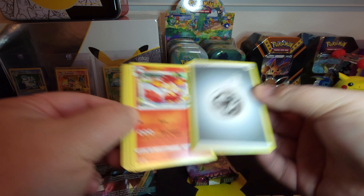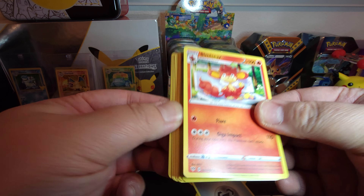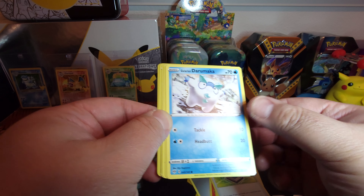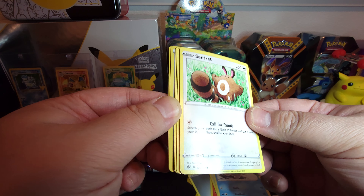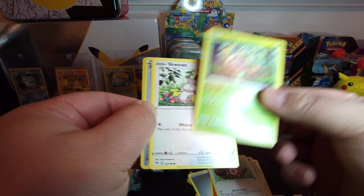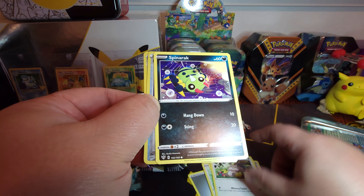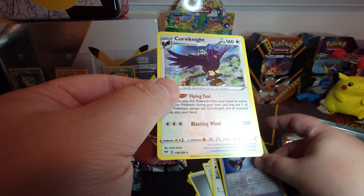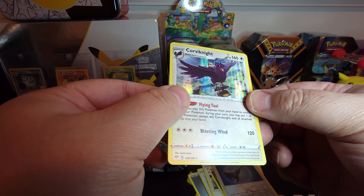Alright, so we have an Energy, Simiseer, a Lairon, Old PC, Galarian Darumaka, Sentrit, Rowlet, Squalvert, Spinarak, Familiar Bell, Reverse Holo, and a Holo Rare Corviknight.